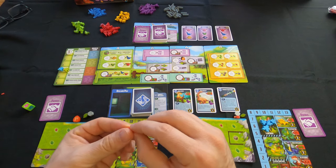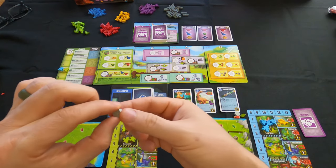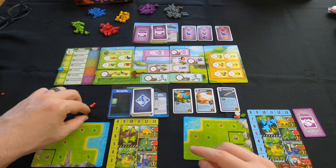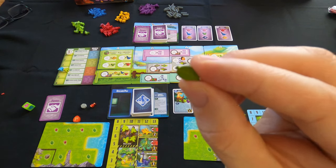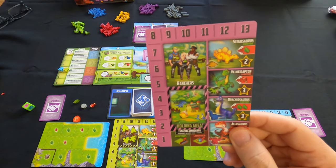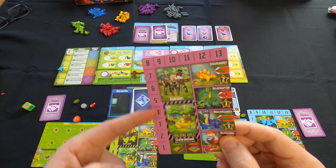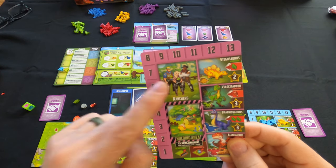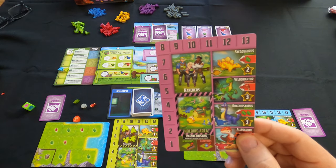A lot of the tokens are really cute looking — here's the indicator for meat, and there's one for the crate. Each person has their own indicator, which goes on their board. The board goes from one all the way to 13 for your resources — this is your resources indicator. Any ranchers you have left to be placed go here as well.